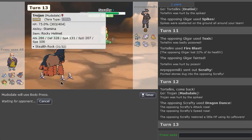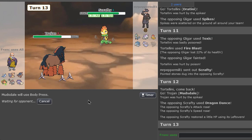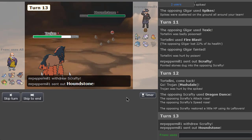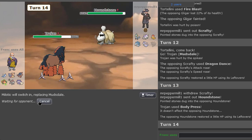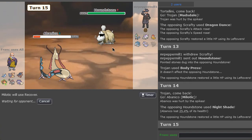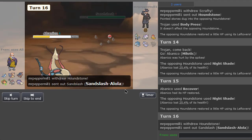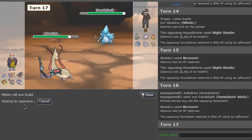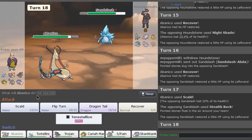Dragon Dance is not that scary because we are a tanky guy and we have Body Press. Thankfully he set up here. An attacking move would've been pretty bad. This is good. Houndstone - fine, fair enough. This is my tank but this could be Will-O-Wisp to be honest. Let's go to Milotic. Okay Night Shade - we should be faster, this dog... right? Maybe not, actually yeah, if it's offensive, usually they are offensive. Okay, good.